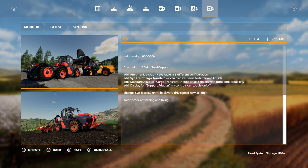There's an update for the SinTrack - I haven't done a mod review on it yet - but it says there's an added new tank available in three different designs, added the SinTrack cargo transfer standard adapter, cargo transfer, and the display for support adapter.